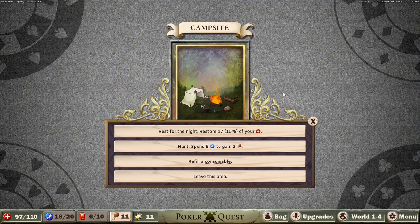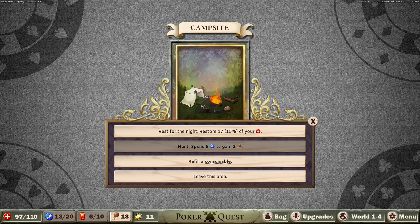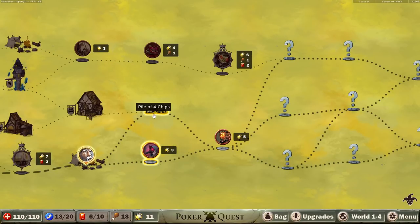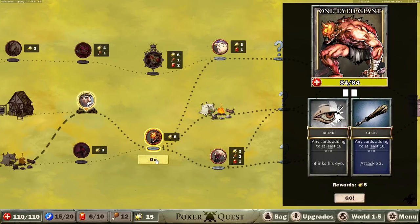Restore 15% of our max life. Spend five energy to gain two food — I think I'll do that because we started to get into a situation when we played last where we could have run out of food. We don't have any consumables so sure, I'll fill it. A battle for three chips, or this pile of four chips right here. Is there any reason on Earth to fight when there is a pile of four chips? I don't think so. Hello there, one-eyed giant.